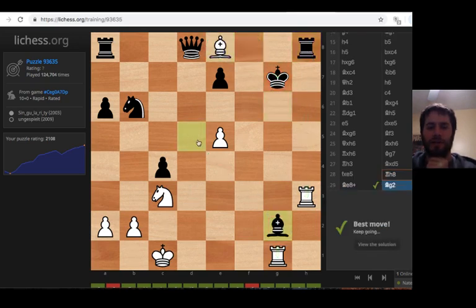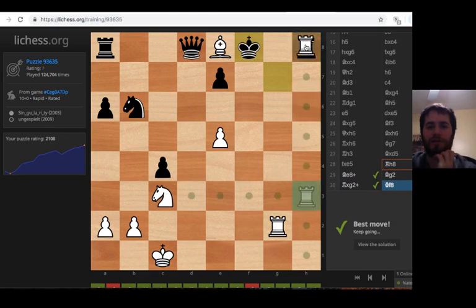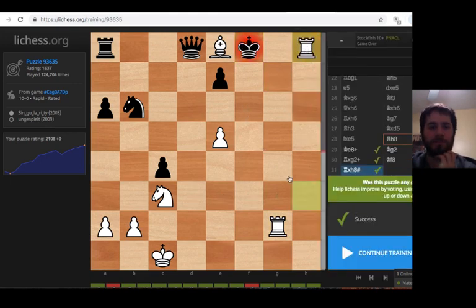Check. Black does block on g2, and we take that. Check — it goes back to f8, and now we have checkmate. Very good, puzzle solved.